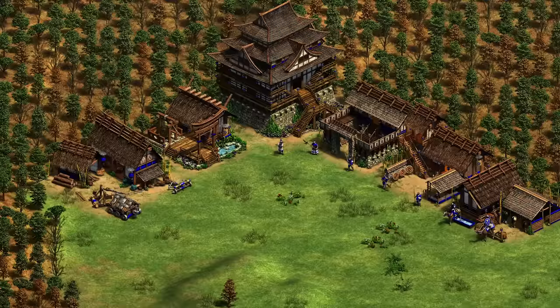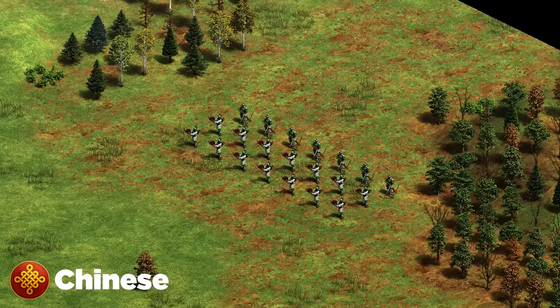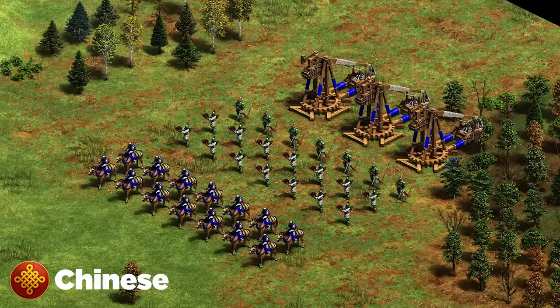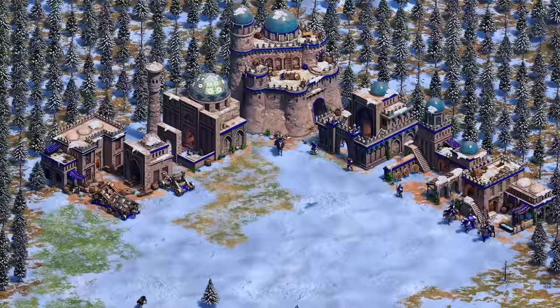Next up we've got the Chinese. For Chinese it's pretty simple: Arbalest, or Chu Ko Nu if you have the castles, followed up by some Light Cavalry and trebuchets. The main thing to know as Chinese is that you want to get the advantage in the mid game — going into late game you should already have a small lead. Then go into strong power units like Arbalest, Light Cavalry to raid, and trebuchets to push buildings.